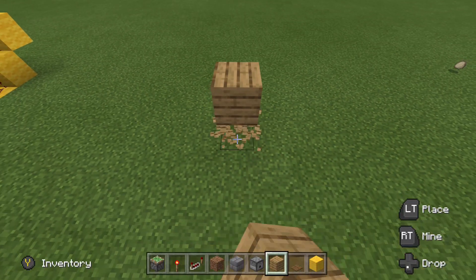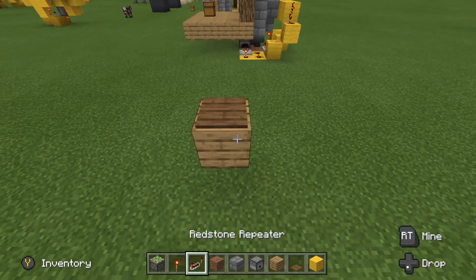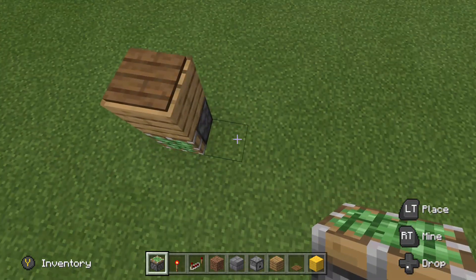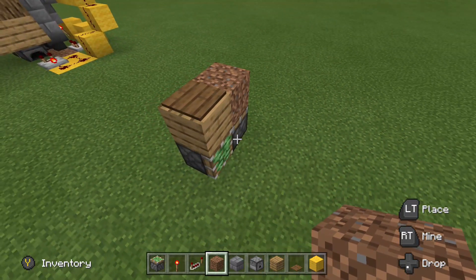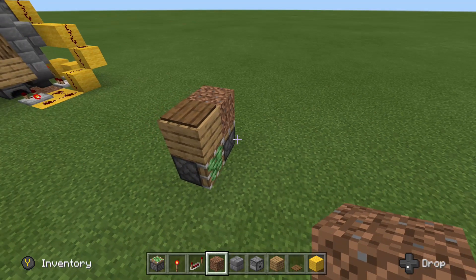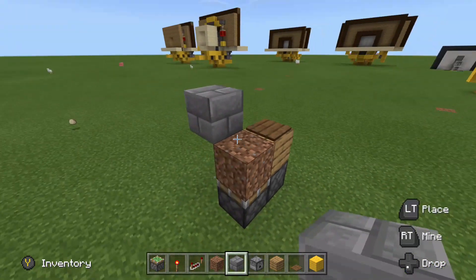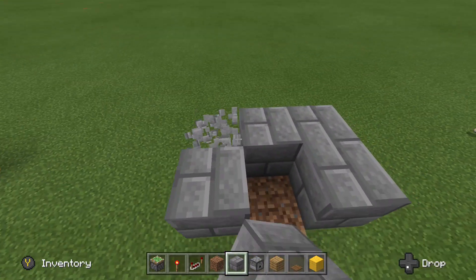We're going to start by placing two blocks, remove the bottom one, and place your pressure plate on top. Then go right underneath there and place a sticky piston going off to one direction, and another sticky piston behind it facing up. Place your dirt block on top of there — that is where we will be doing all of our planting.